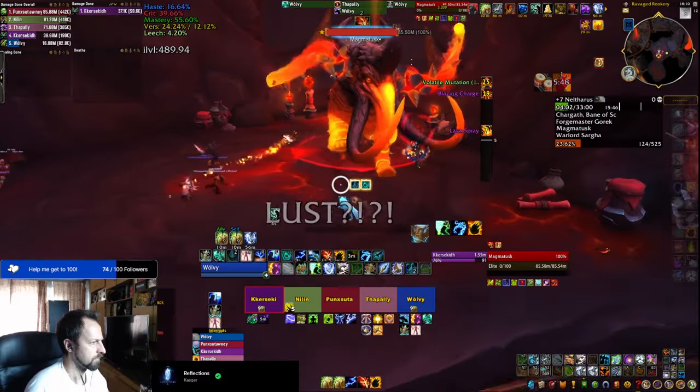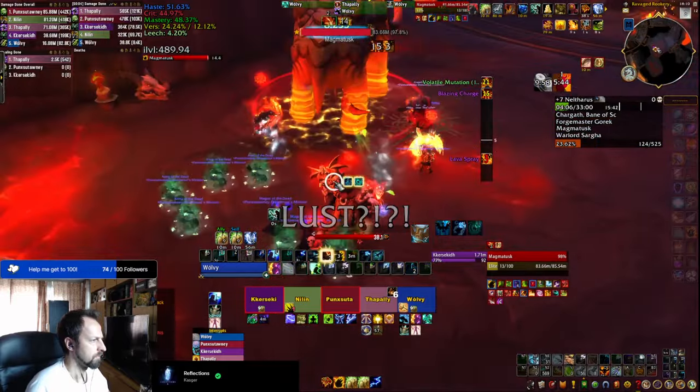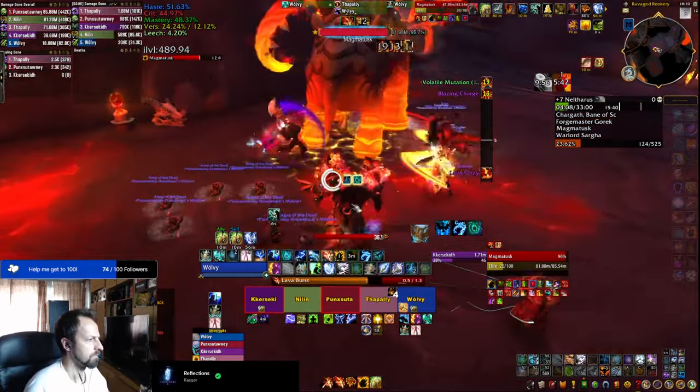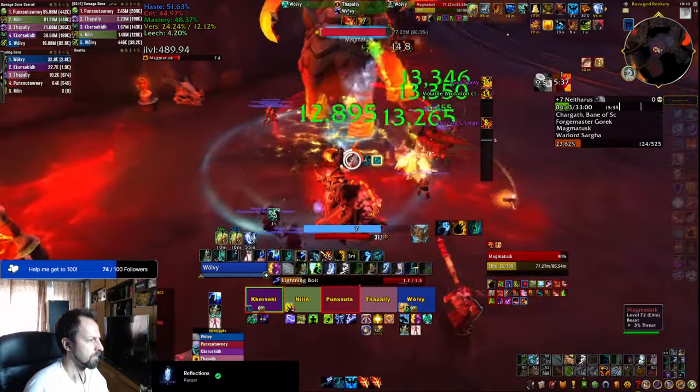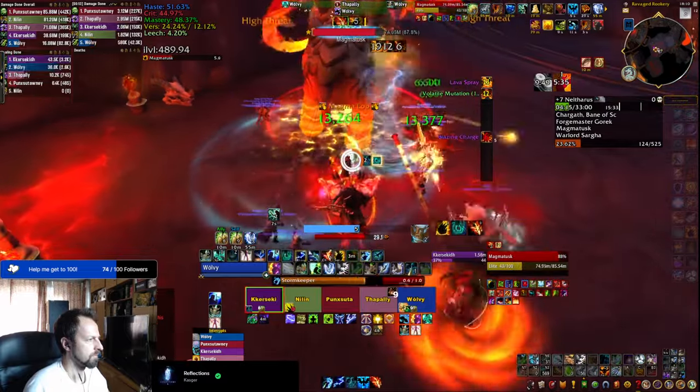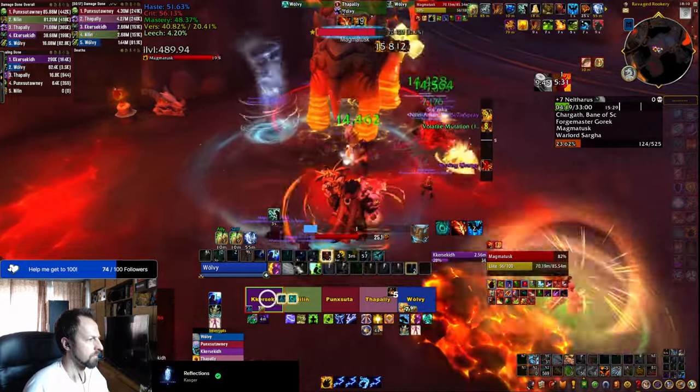The first thing you should do is go and get a weak aura pack for Season 4 dungeons in Mythic Plus, as there are so many important boss and trash mechanics that you need to be aware of that playing blind is probably making it extremely hard and in some cases even impossible to tackle the fights.